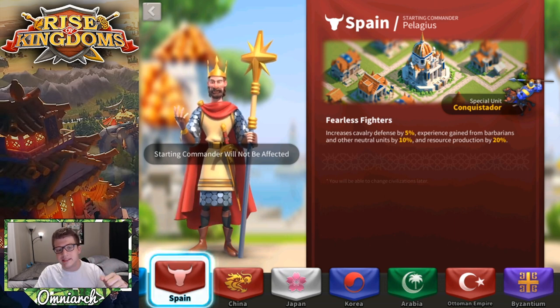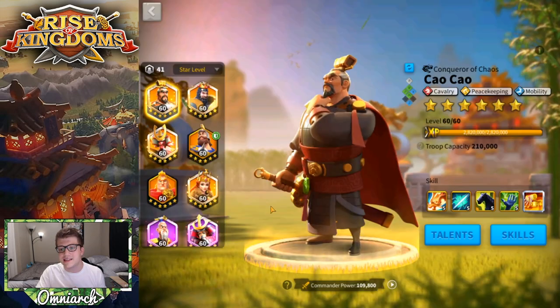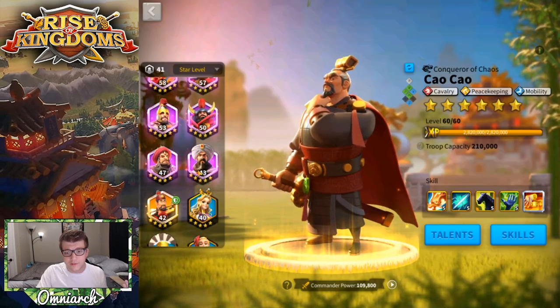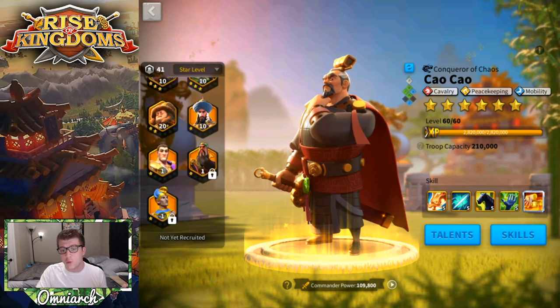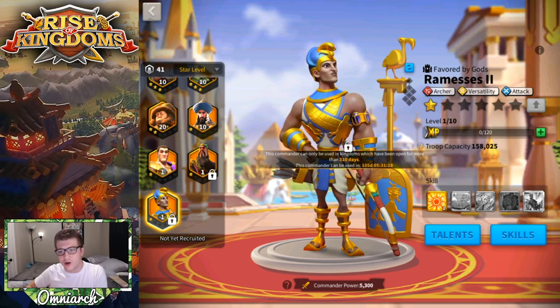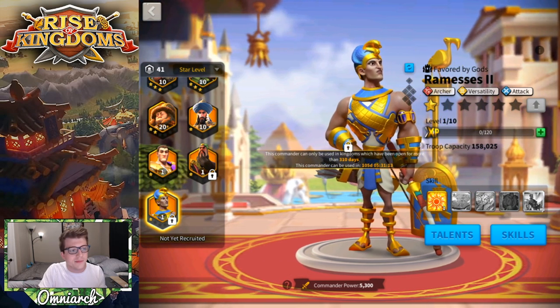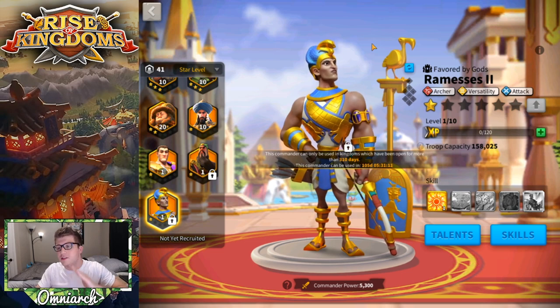What I want to see — and here's where I'm going to spin this a little bit — is an Egyptian civilization. I think that's a no-brainer. We already have Cleopatra, we already have Ramses, and we have the entire Arc of Osiris game mode. The entire game mode is literally based in Egypt. There's so much Egyptian lore, culture, and commanders built into this game. There's literally a pyramid behind Ramses — Egypt is for all intents and purposes already in the game, it just doesn't have an official civilization.